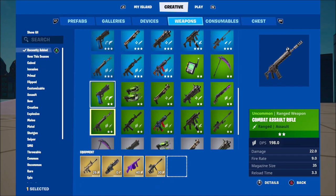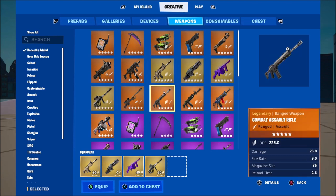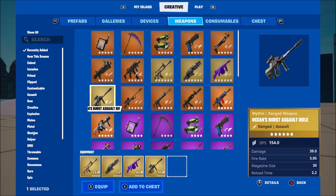If you go to Weapons, you can go to Recently Added just on the side here and it will pop up in the God section here. You now have four Mythic Weapons. We might get more in the future, but this is super, super cool to see and I'm super glad they've added in these new Mythics.